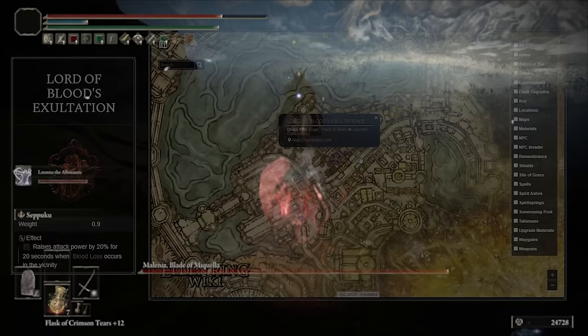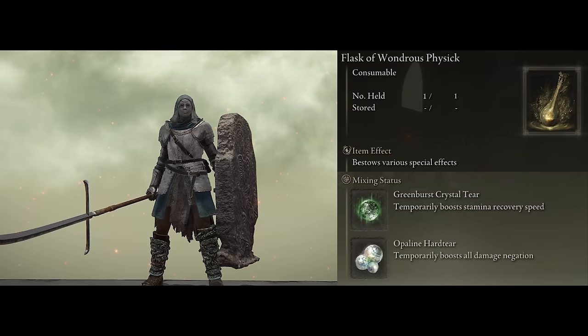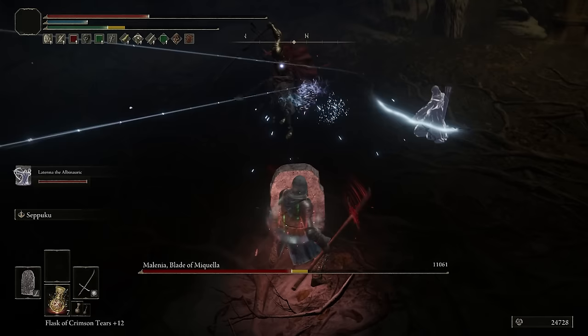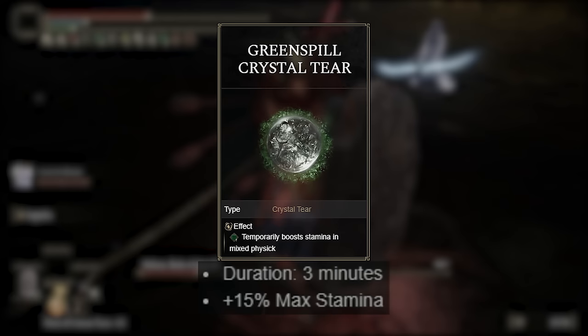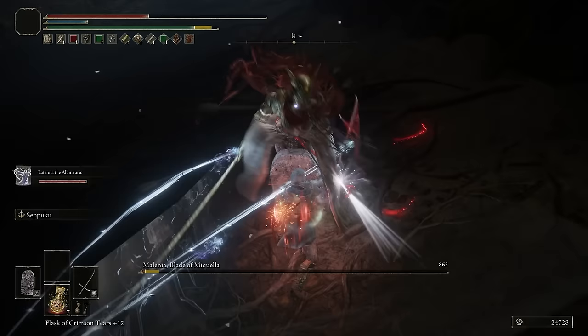That covers about everything for the weapons, yet we still have a few ways of making this setup stronger, with one of them being the Flask of Wondrous Physic. The best tiers to use are: the Green Burst Crystal that increases our stamina recovery speed by 33% for 3 minutes — very helpful for tank builds because after blocking a huge hit you'll usually lower your shield to recover stamina faster. For the second tier, one option is the Green Spill Crystal which increases our maximum stamina by 15% for 3 minutes, giving us more room to block and counterattack for longer periods of time.